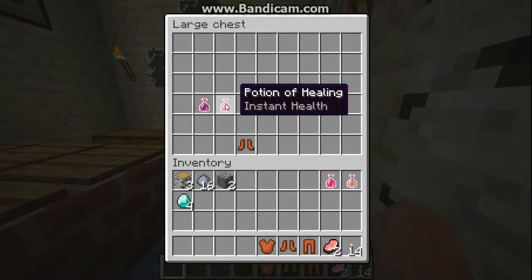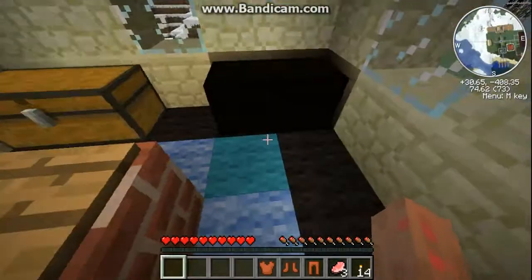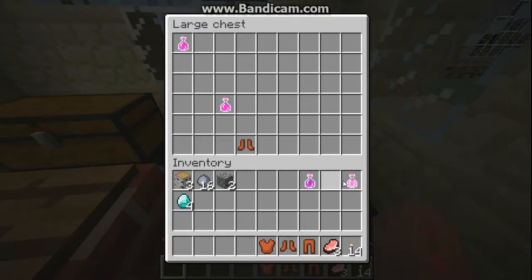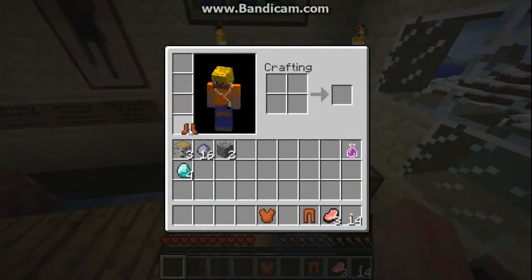Last time I didn't even use these at all, so I'm just going to take one of each. Actually, instant health — you will not need fire resistance, you will not need strength. In case we get stuck, I'll keep it, but I probably won't be needing it.